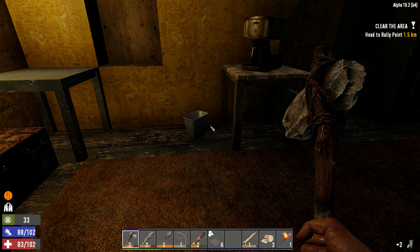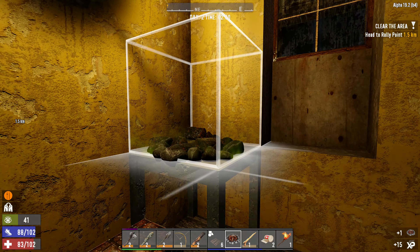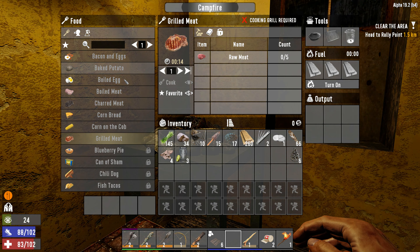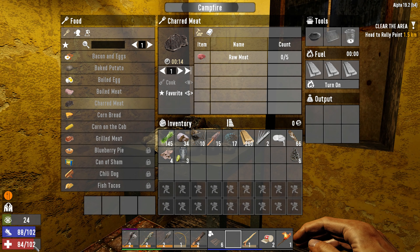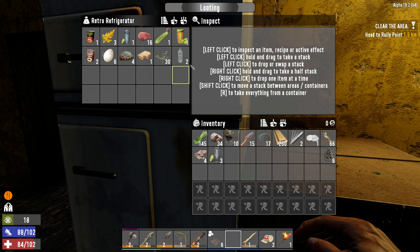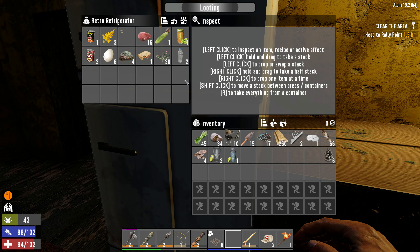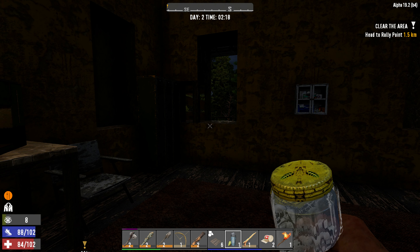We're just going to take it easy then. I think we'll go ahead and make ourselves a little campfire. Bacon and eggs does require a cooking pot — and grilled meat requires a grill. So our only option is to char some meat? Not great. How hungry are we? A little hungry. I think we can afford to wait. We can't make red tea either without a cooking pot. So we'll just drink our water.